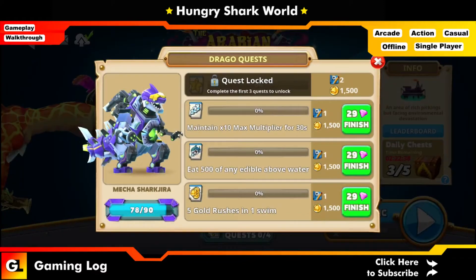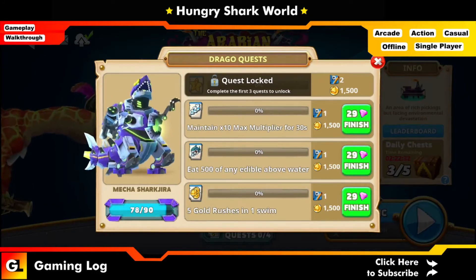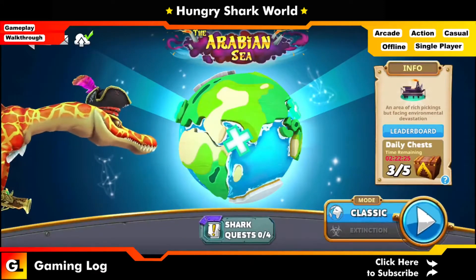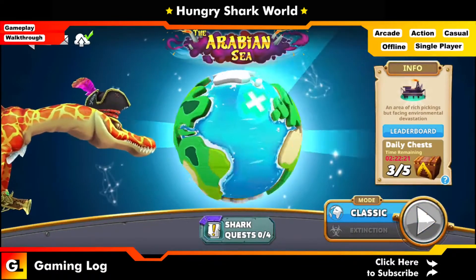The basic quests are: maintain a 10x maximum multiplier for 30 seconds, eat 500 of any edible above water — make sure you are eating above water — and get five gold rushes. Let's try to achieve the maximum possible, so I'll head to the Arctic region.